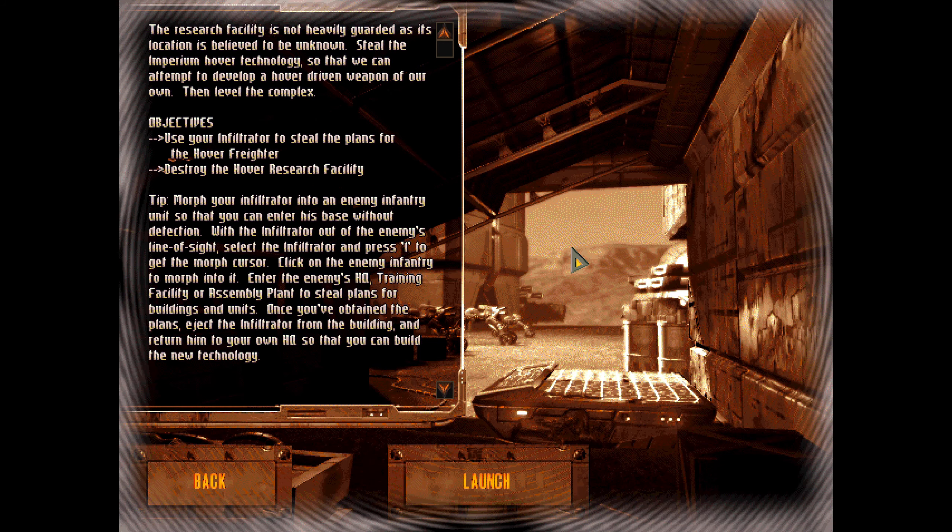The research facility is not heavily guarded, as its location is believed to be unknown. Steal the Imperium hover technology so that we can attempt to develop a hover-driven weapon of our own. Then level the complex. Use your infiltrator to steal the plans for the hover freighter. Destroy the hover research facility.